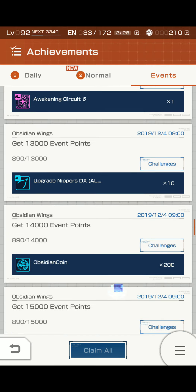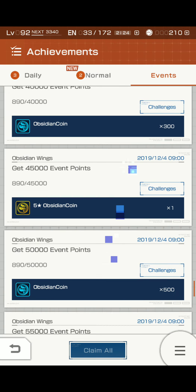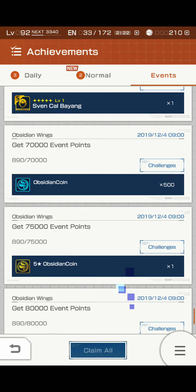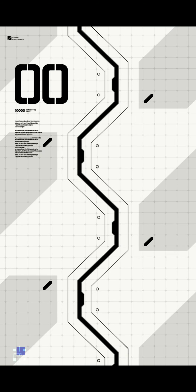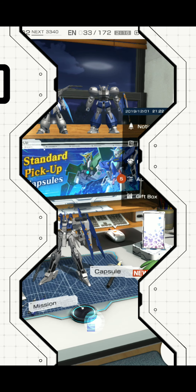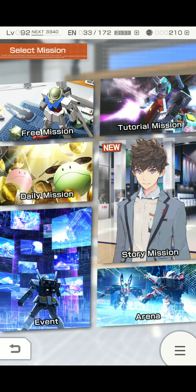Take a look at the achievements too. As you can see, all the way down here, at 2,500 you get the Obsidian Coins, and you can also get the pilot if you get 65,000 — ooh, this is going to take a while. Maybe if I was farming in Silicon, which I haven't been — spoiler alert.